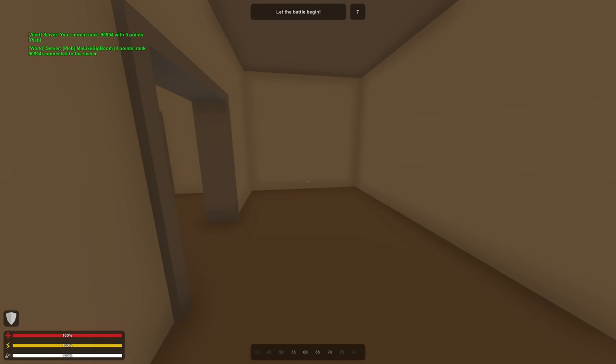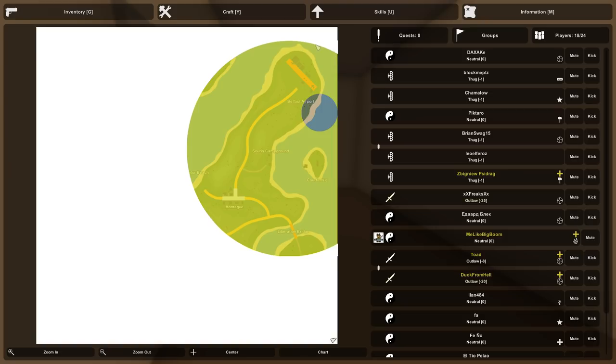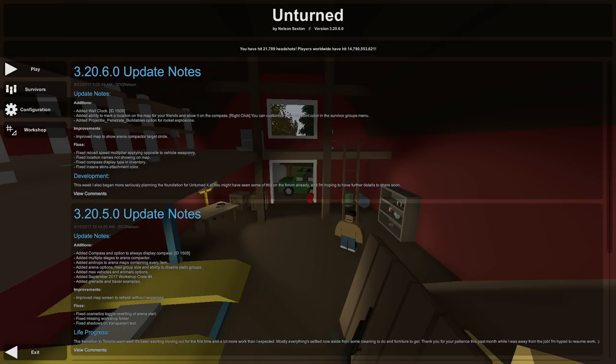Lastly, we got an improvement on arena servers where the map displays the compactor's target circle and the compactor's current position. You'll notice this is where the circle is and this is where it's closing in on. That pretty much covers everything that was added in Unturned 3.0 this week.